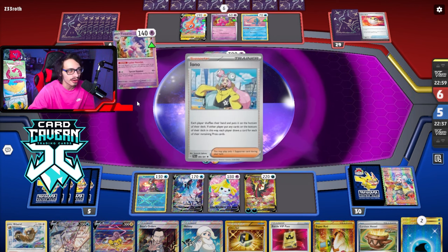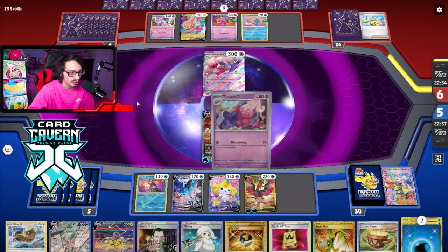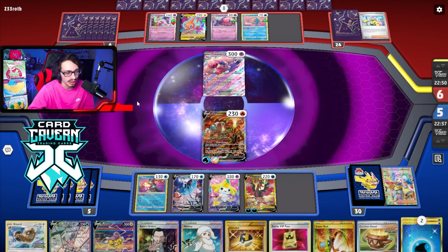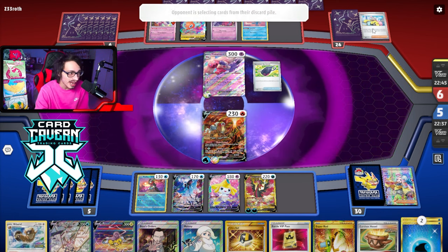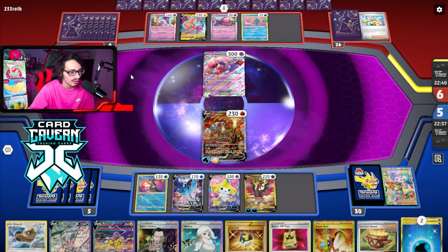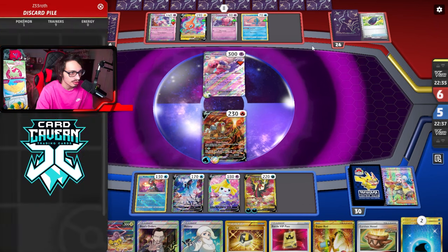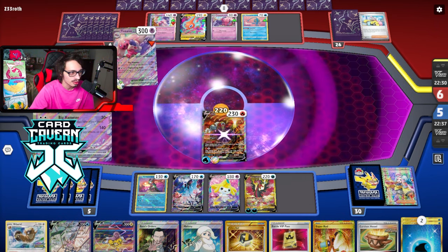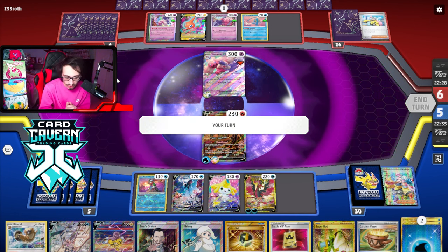They do play Iono - that's not good. There's a Tinkerton. Eight cards in hand - can they pull off a knockout? There's double Turbo, Nimona's Backpack - that's plus two, so eight cards. Is that enough to KO me? I wish I had Bravery Charm. They could have a Boss in hand too. I need them to KO me - let's go! I didn't know how much damage they were doing but thank heavens - Entei survived! And we drew the Berserker!